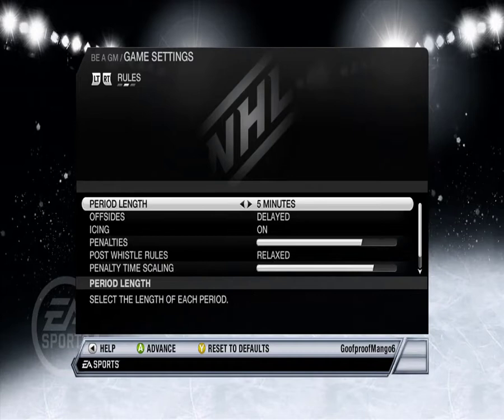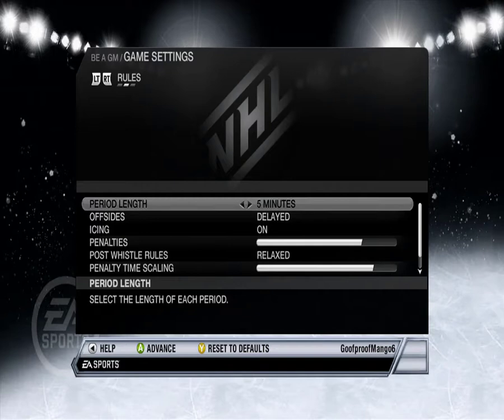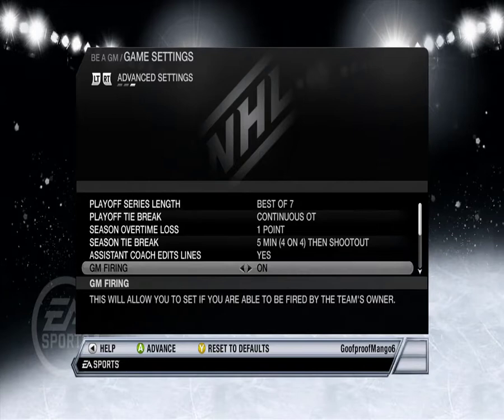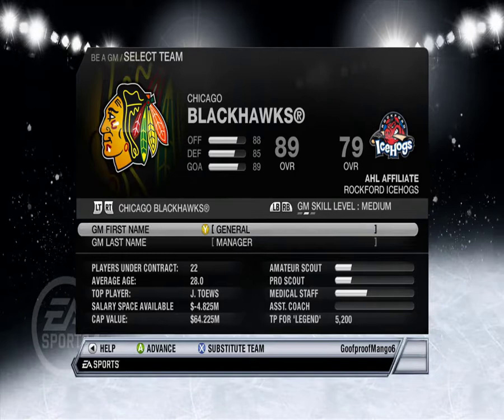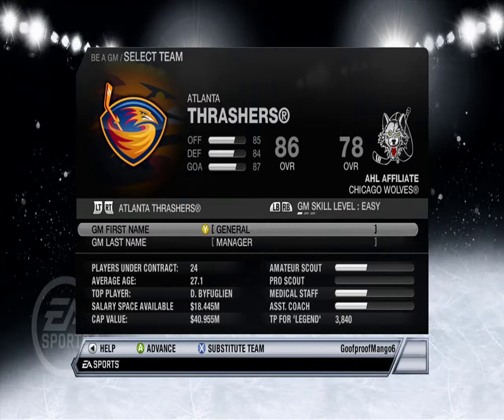I'm not gonna play, I'm just gonna sim all this stuff. Offsides, 20-minute periods — I think this is just for gameplay stuff. Best of seven, continuous OT, one point. Firing off — you may not fire me. CPU trades, waivers, trade offer notification, waiver notification, BGM length — sure, why not.